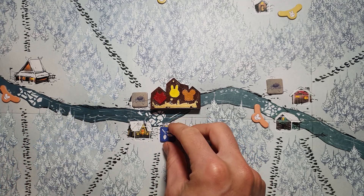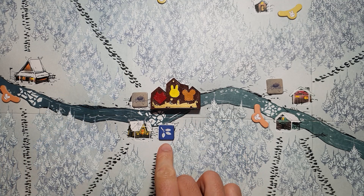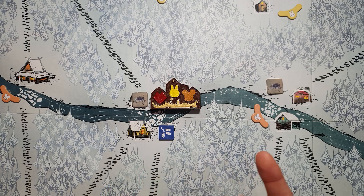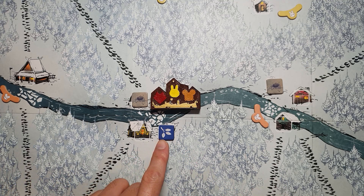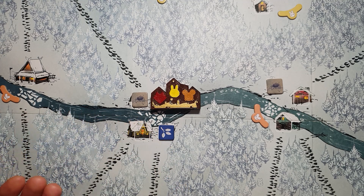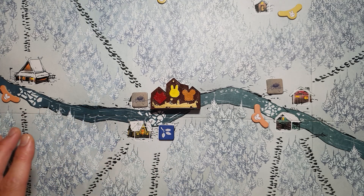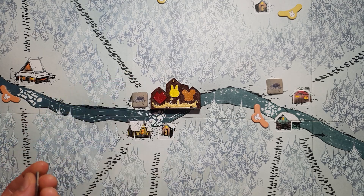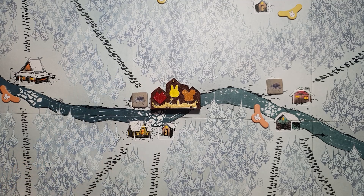The Eyrie Dynasties has a similar interaction — their roosts are crafting pieces, so a roost in the lost city is hugely beneficial, not just for crafting but for their entire decree. The decree is completely suit-locked, so any action — recruit, move, battle, or build — can be done with any suited card. If you can keep a roost in the lost city, you have immense flexibility, almost like having a bird card in the decree but for a whole clearing.